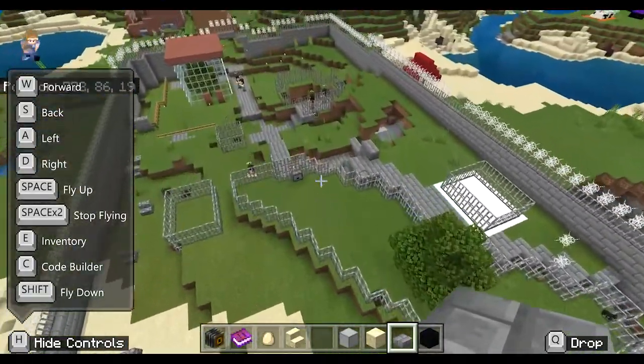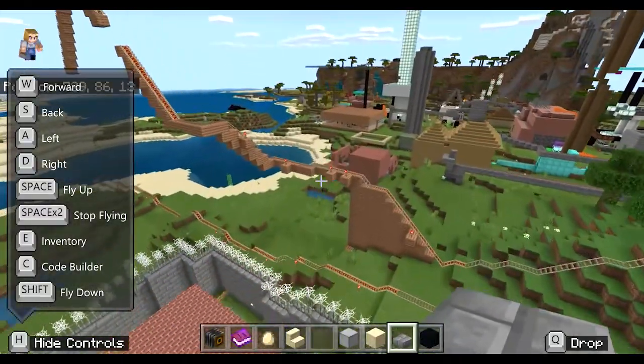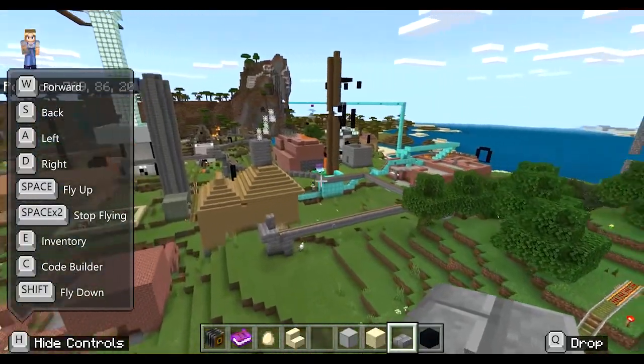We're just about to fly over one of the zoos that a student created. It seems all the animals have gotten out — there were quite a few there before.